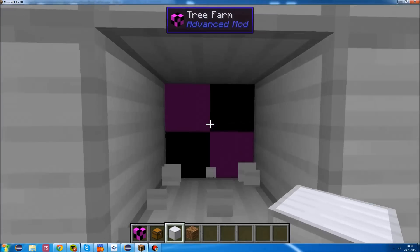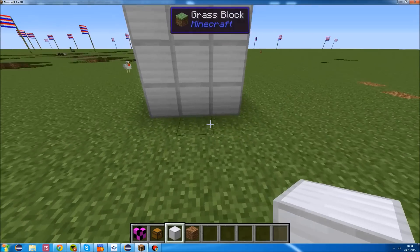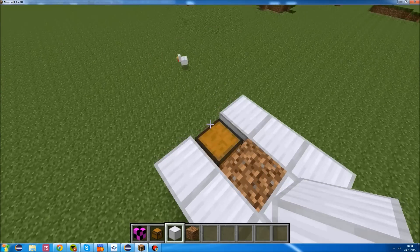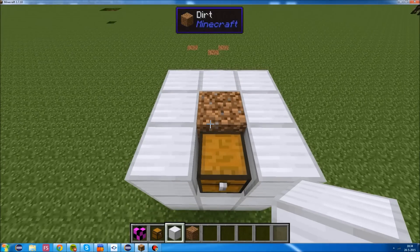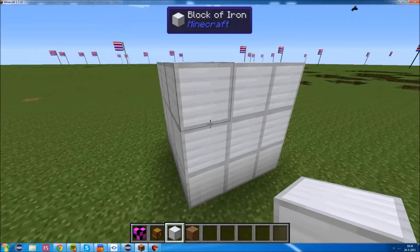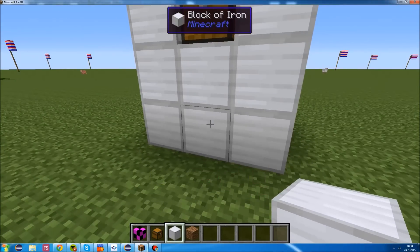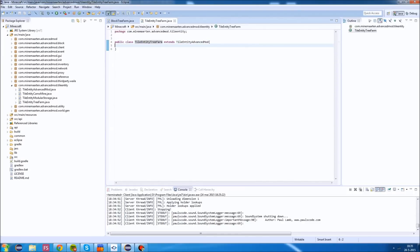The idea is that this tile entity - this tree farm - will loop through every single block in its multi-block and check if it sees the expected block. We're going to do a 3x3x3 and check if it's iron blocks, dirt, and a chest. If that's the case, we'll have a formed multi-block and execute whatever is necessary. We're going to do a few things to make it not too heavy for the server - doing 27 block lookups per tick would be bad, so we'll check only one block per tick.